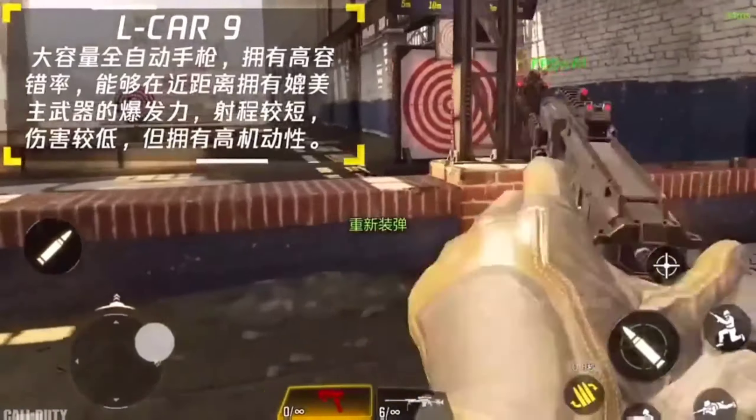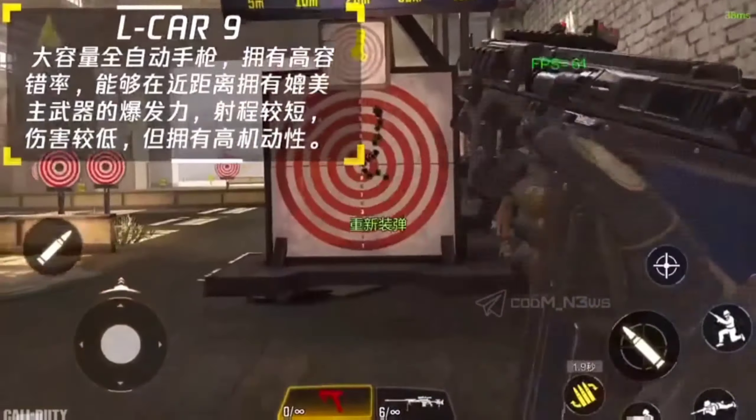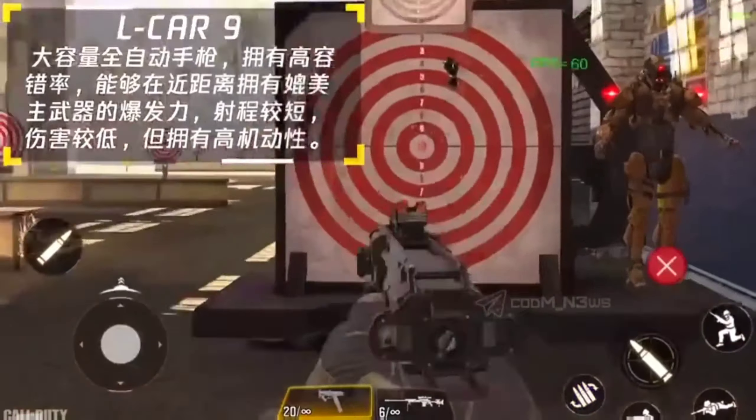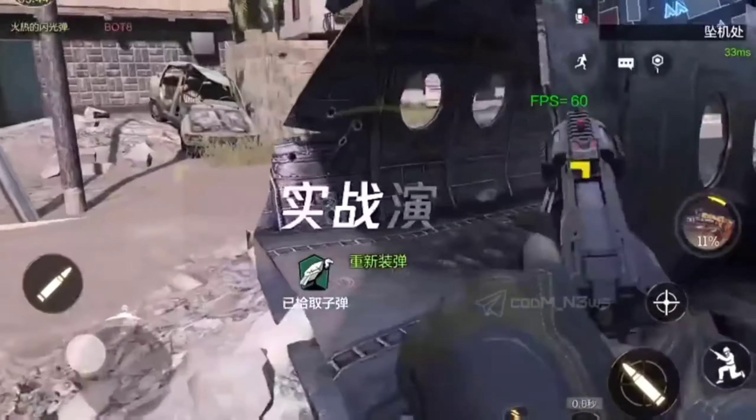This is a little gameplay and this pistol is going to have high fire rate, high mobility and high damage at close range, but low damage at mid to long ranges. I think this gun should have the akimbo perk.